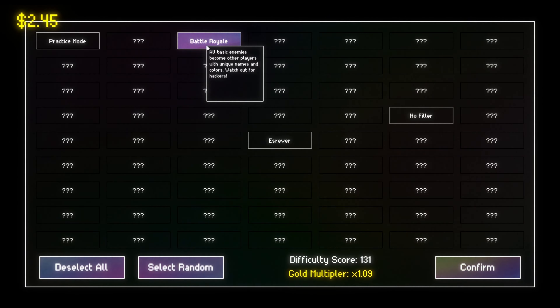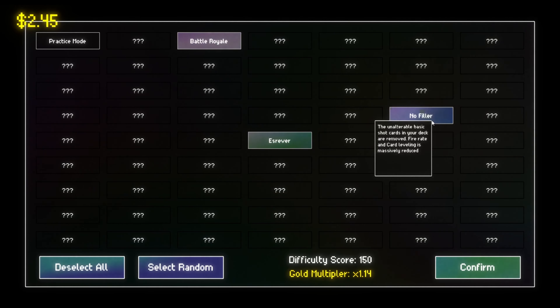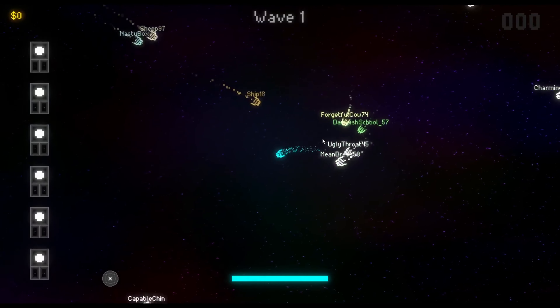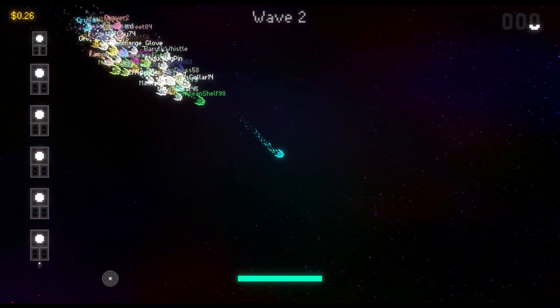Let's look at game modes - Battle Royale: all basic enemies become other players with unique names and colors. Watch out for hackers. Your bullets travel backwards in time. The unalterable basic shot cards in your deck are removed, fire rate and card leveling is massively reduced. Wow, that seems tough. I kind of want to look at Battle Royale. So they all get their own names. It is difficult to take these guys down - they've got a lot of HP. At least they're not shooting back at me, to be fair.